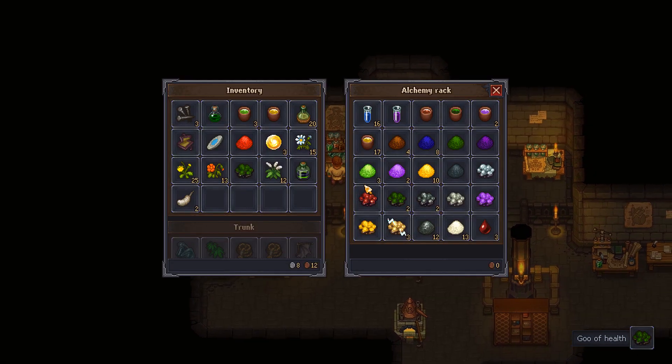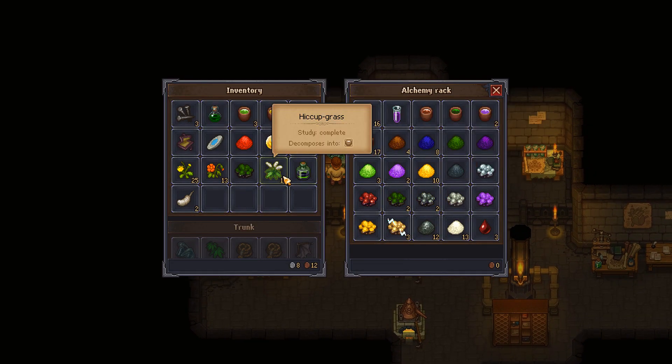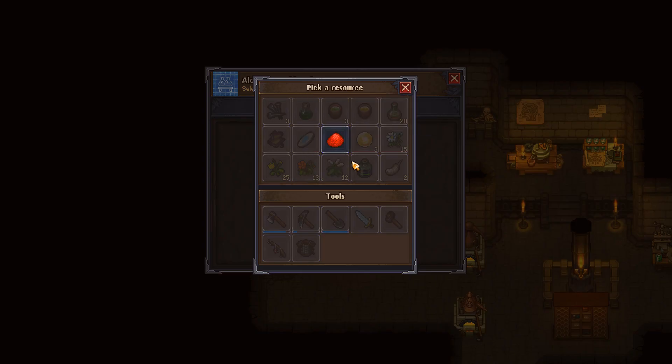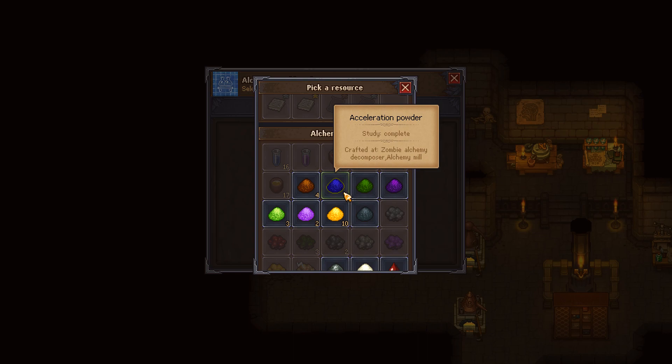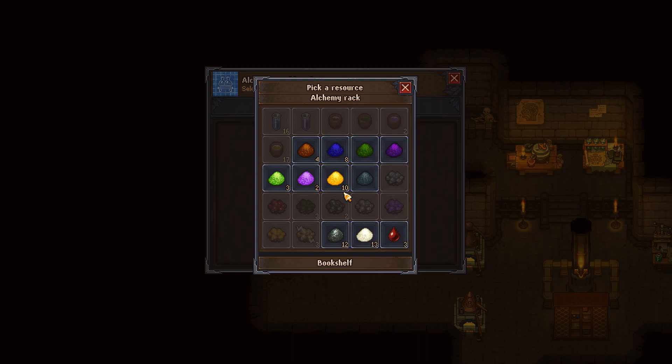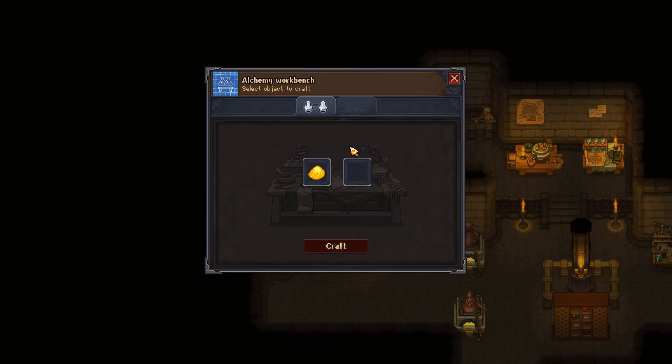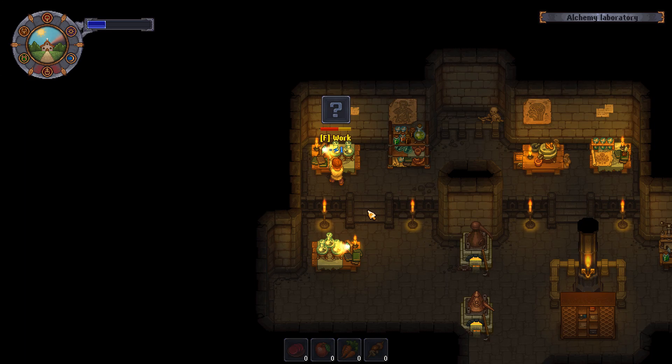Goo of health — that's the third! So let's do that again and I'll have a fourth. What was it? It was life powder and this. Now I got oil goo. What is this? I don't want that.